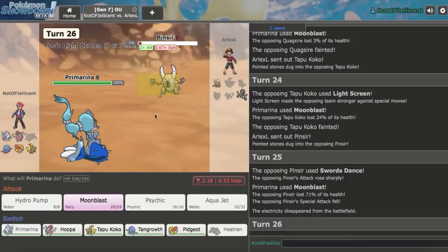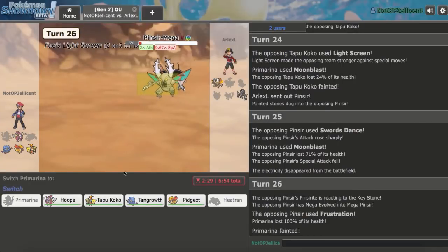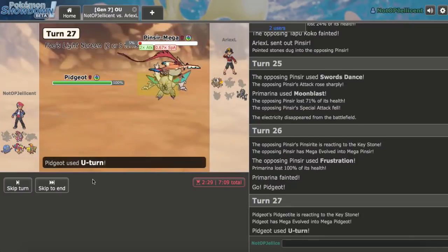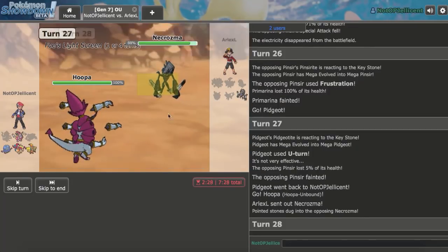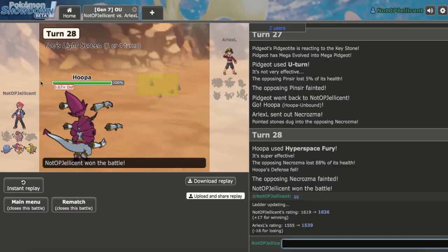I Moonblast again — I want to be careful about Necrozma setting up. I want to have Hoopa in when I deal with it. I go Mega Pidgeot, Mega Evolve and U-Turn for the knockout, bringing in Hoopa on Necrozma. We are Jolly Hoopa so I think we outspeed and knock it out. Bandit Hyperspace Fury should claim Necrozma — look at the GG already in chat as we knock that out! That guy's team was just weird Tapu Koko offense with dual screens and unique setup, but Primarina doing 90% to Quagsire was super funny. We pick up the win.